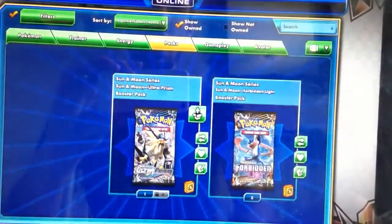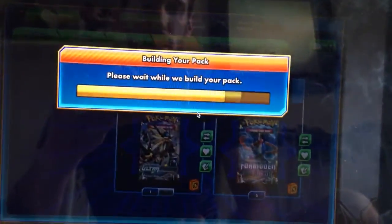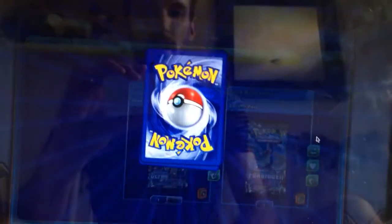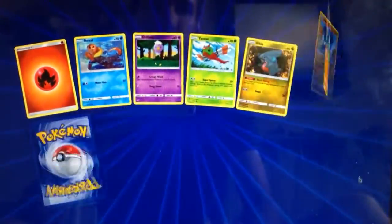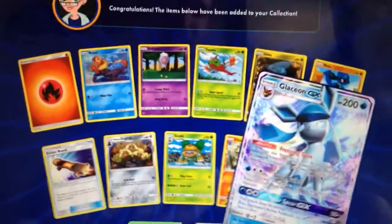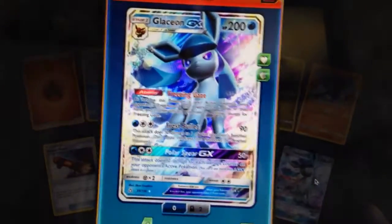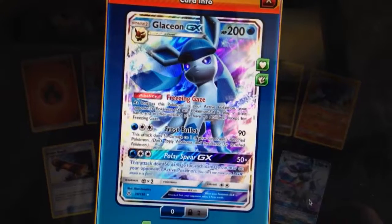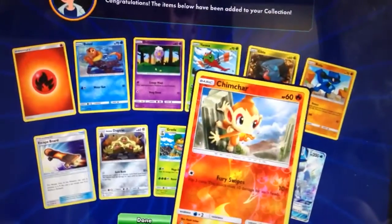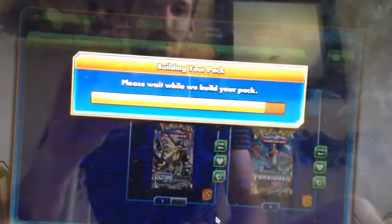Let's see if Ultra Prism can do better than that — an EX pull and a Rare Reverse Holo. Hopefully we get a couple of GXs or a Full Art. Prism Star cards are in this set as well. And there we have a Glaceon GX from Ultra Prism — that's awesome, that's a really good card. Probably picks up the win already, Glaceon GX is much more playable than Camerupt EX of course.